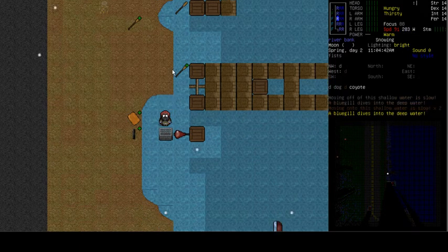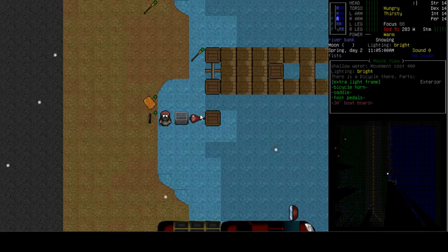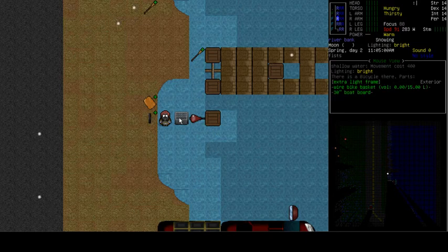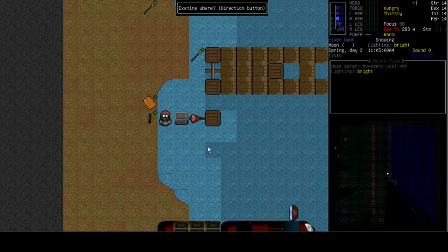Now let's get into some other options for boat making. Just below me is a standard bicycle you might find anywhere, and this one has been modified into a boat. You can modify any vehicle in the game - it just needs to follow the same rules as other boats. Bicycles are three long, which is the same basic shape as the functioning boats we looked at. Let me examine it - at the front there's an extra light frame and a 30-inch boat board. It doesn't matter what you use for frames; wooden frames are used in all these examples because that's the first type you can craft on your own.